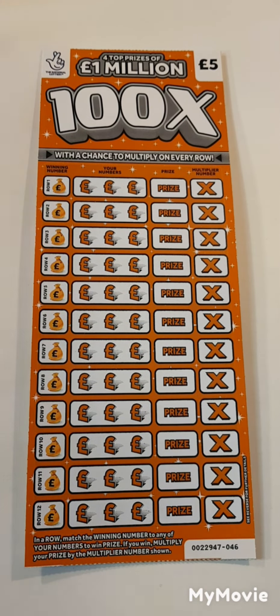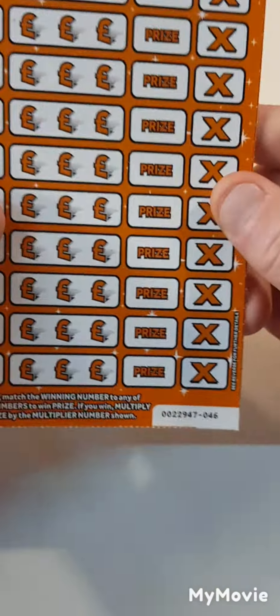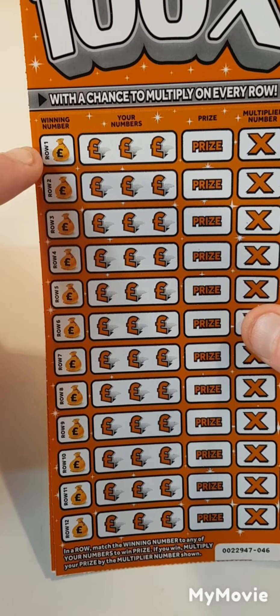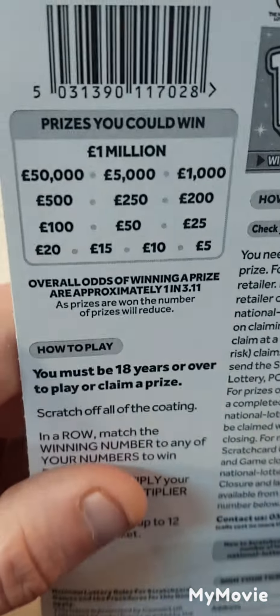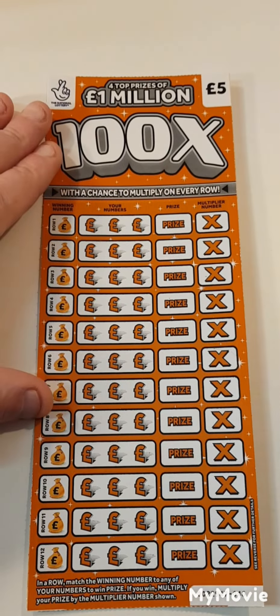Hi there guys, Mr. Scratchy. So we managed to find a brand new 100x scratch card. We have card 46 and 47. So what we have to do is scratch off the winning numbers here, find it here, win the prize amount and we can get a multiplier. The prizes are there and the odds of winning are 3.11. So let's see how we do.